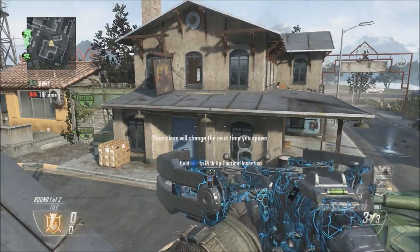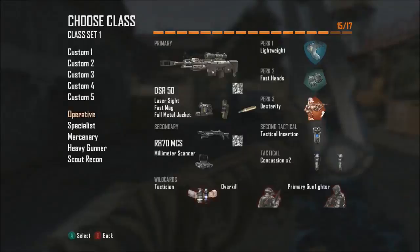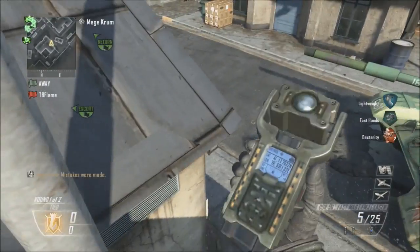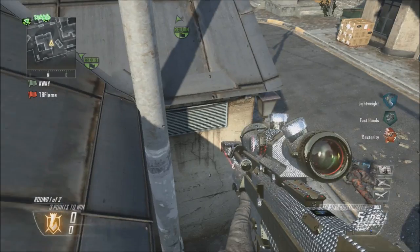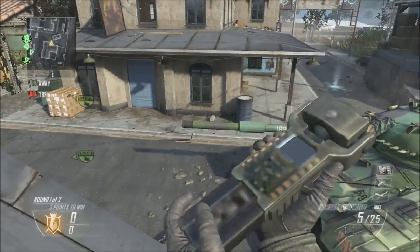Let's change classes because I want to go for shots with the crossbow. It's really easy to get into it - let me see if I can do this. Hopefully I don't fall, I'm gonna be so pissed.